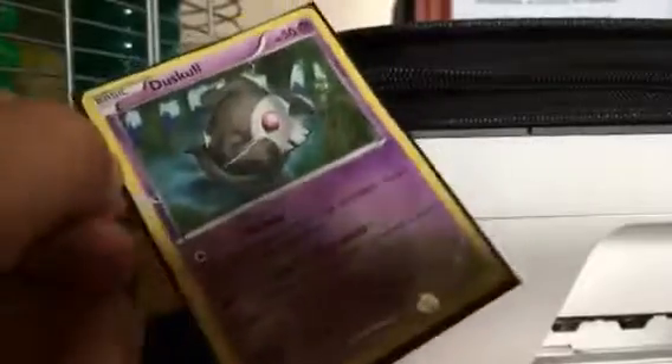Then I have a Dusko from 2014. I sleeved it because it might actually be worth some money one day. It's got creases in it, so let's just move on. Then I've got a Reverse Rare White Kyurem M — it's just a White Kyurem M.